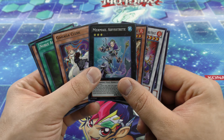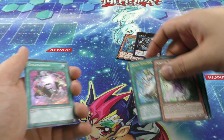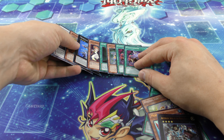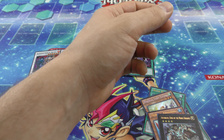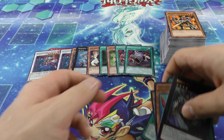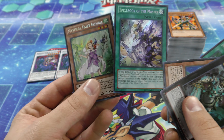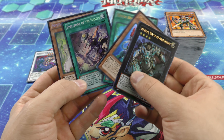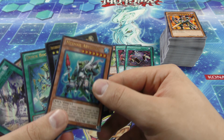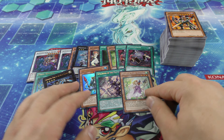I should have opened these way long ago. Definitely one of the luckiest loose openings I've ever done. Let's lay out the Super Rares. And of course we have our giant stack of Commons and Rares. And we have our two Secret Rares right here — two beautiful looking ones. And then we have our three Ultra Rares. Very, very cool. Wow. That's awesome.